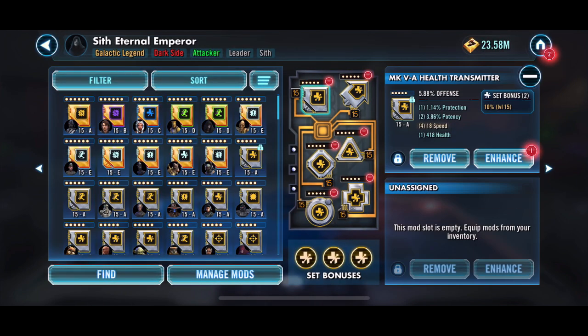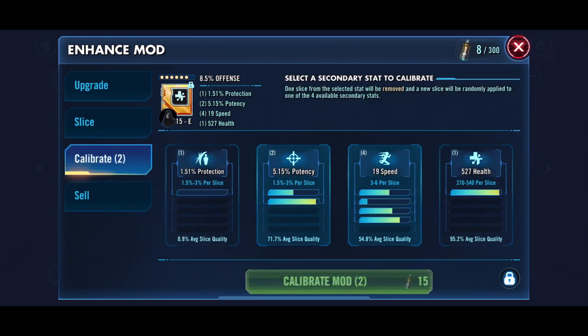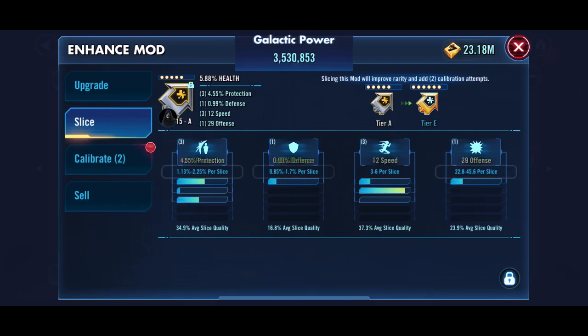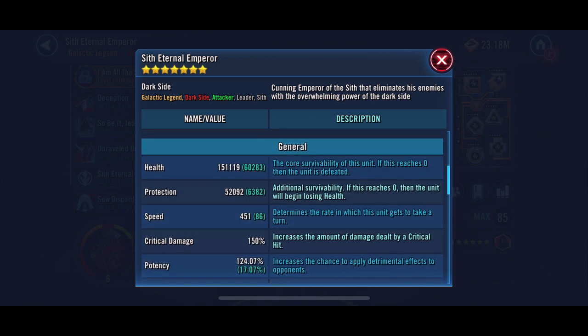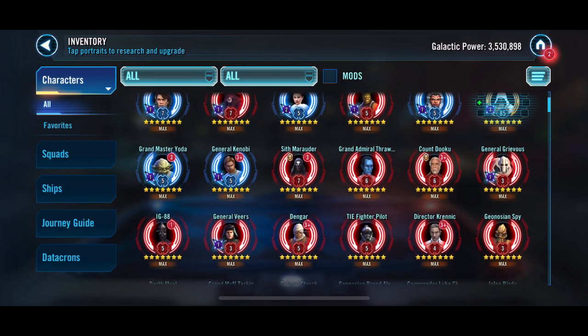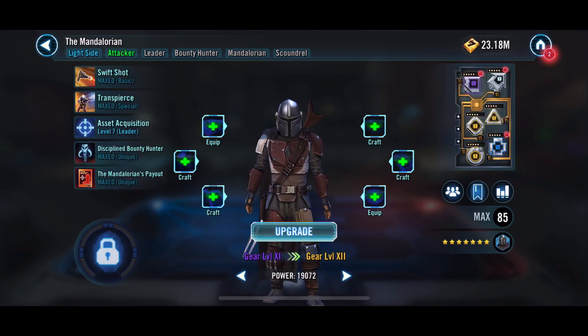We've still got to do his ultimate to unlock that, and you can see we've got some decent mods for him. We'll take a few of these to gold and calibrate at some point on some of those. Speed isn't super critical on him, but it is nice to have. I'd rather get some more potency, and health is the main thing I'm looking for on him. The more Relic levels you put on him, the more health he's going to have because of his mastery — it's going to give him a bigger health pool, which is the main thing.